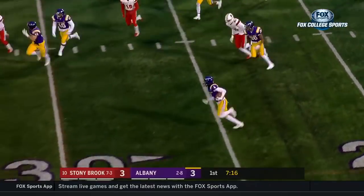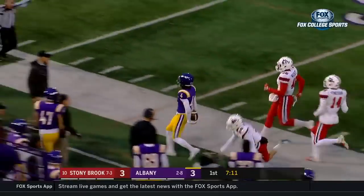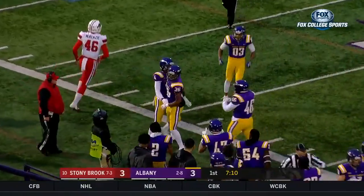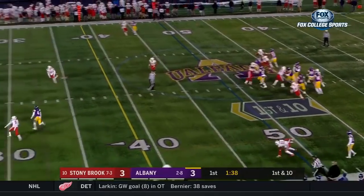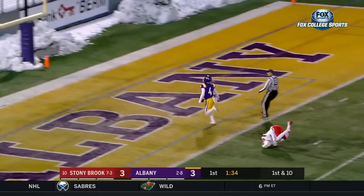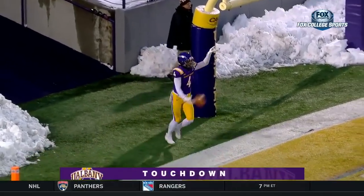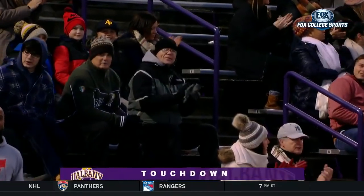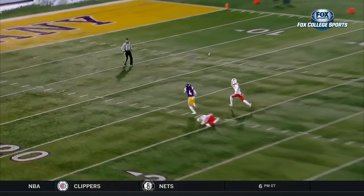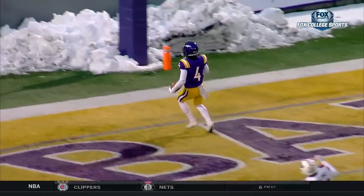Juwan Green from inside the five — gotta see him bouncing to the outside. Juwan Green takes it into Stony Brook territory, an excellent return, and this time no flags down. They fake it — Green, they want to go deep. What a catch! One-handed Juwan Green, touchdown Albany! A pump fake by the freshman quarterback, he leads the receiver. Look at the effort there — one hand by Green, pulling it into his body, out-racing the defender.